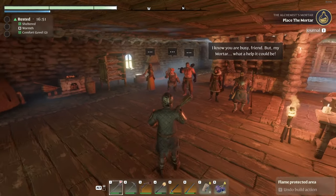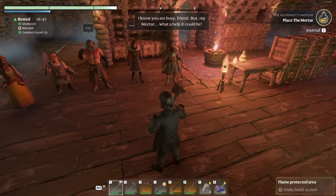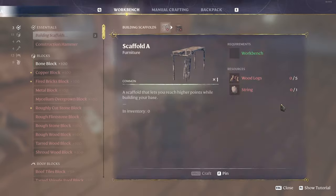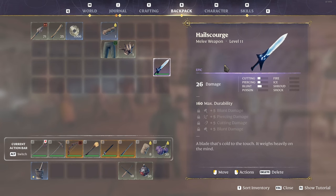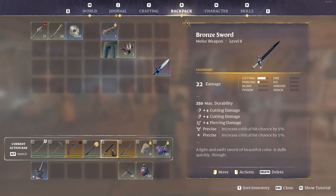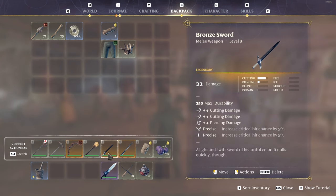Sorry guys, I know the video is getting a little long, but I really want to complete everything that's part of this step. I'm going to repair everything. The alchemist wants to talk to us and wants us to place the mortar down. But I also want to test out the new epic sword. This sword is level 11 — putting it side by side, it does 26 damage versus our current 22 damage, fully upgraded at level 8. It is legendary but I think we're about to replace it.